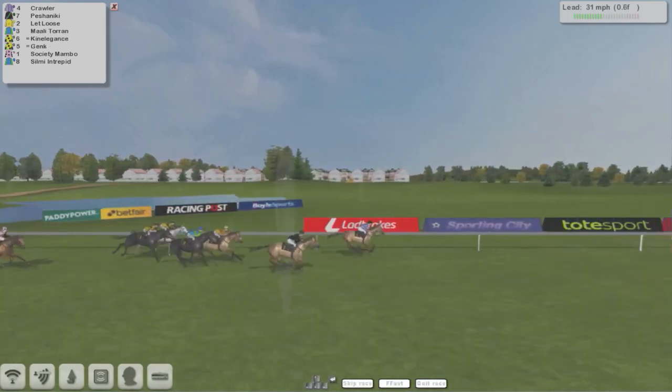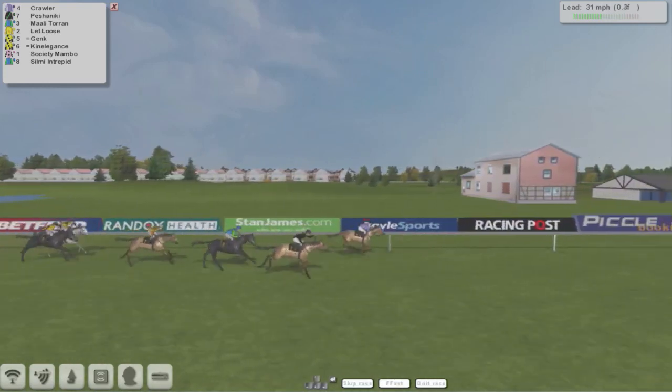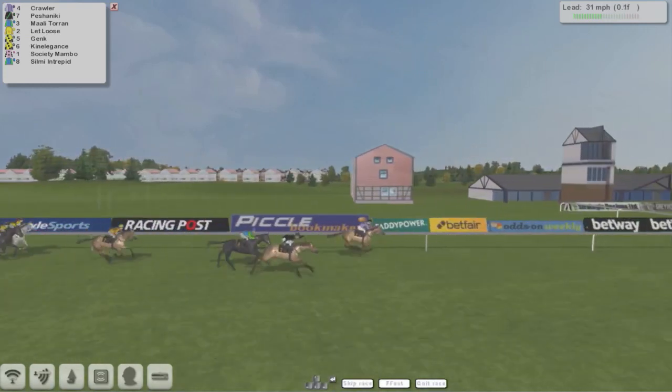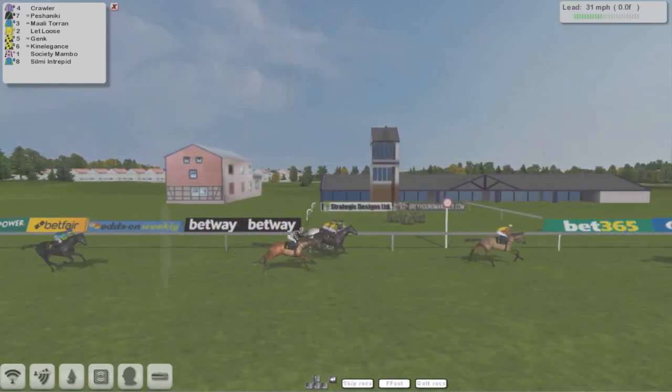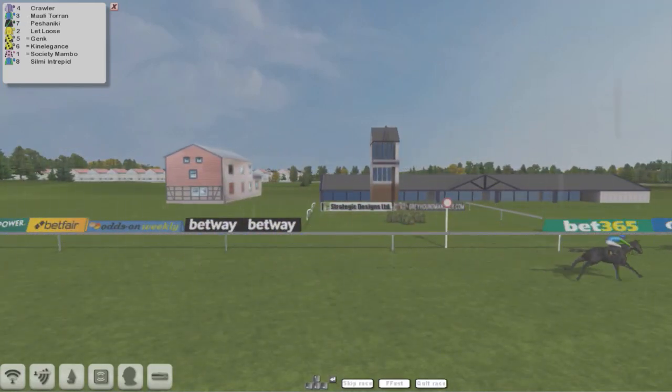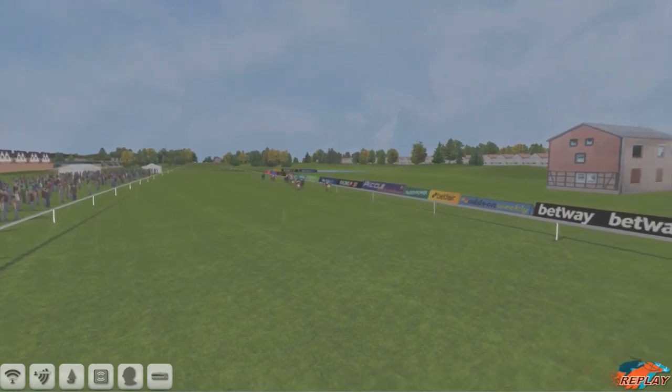Crawler's come through on the inside, Pishaniki's come through on the outside. It's Crawler in front from Pishaniki in second, Let Loose back in third. Crawler's holding on — just — and Crawler's going to take it! Crawler wins it from Pishaniki in second, then Marley Toran is third, Let Loose fourth, and Genk after that. Kinelegance was next and Silmy Intrepid dropped right out.